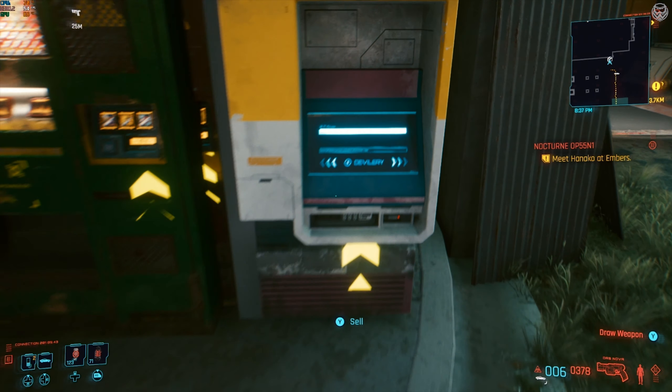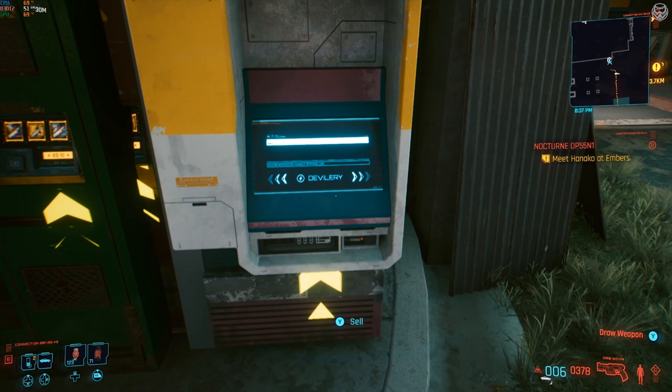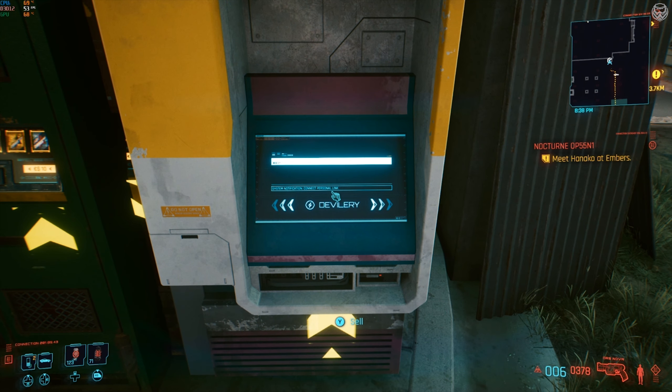All you have to do is go ahead and sell the painting at any of the vending machines, then back out of the machine. Make sure you go a little bit far away from the machine, then go all the way back. When you're looking at the screen of the machine, you'll be prompted to a screen.